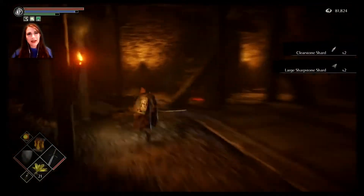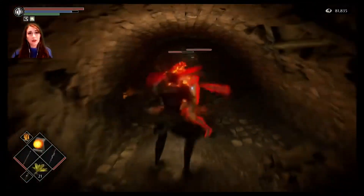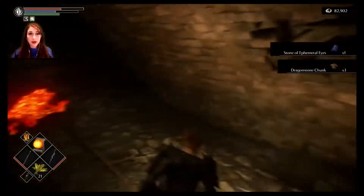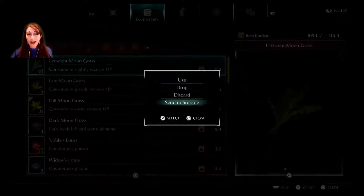Head down the hall, taking out the lizards along the way. Your first time down, you will need to take out the Twin Dark Spirits. Try to split them up as best you can. Burn them if needed — they walk right into Firestorm.